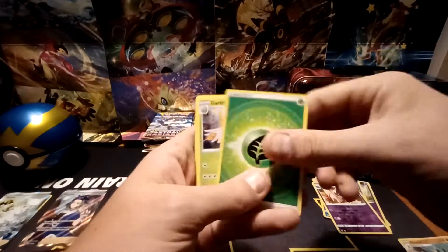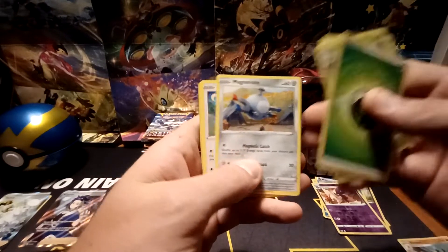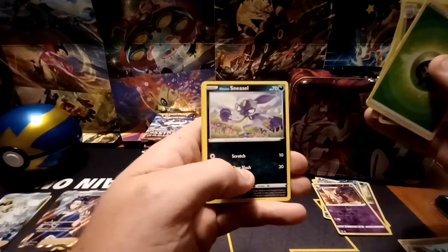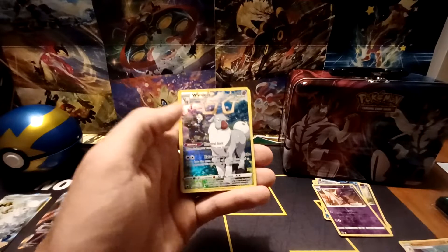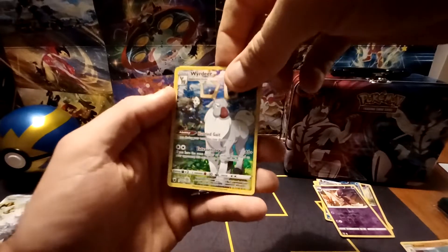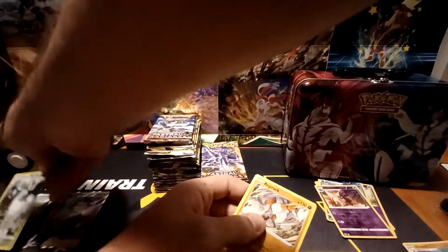We've got Grass-type energy, Dartrix, Driftblim, Darkpatch, Magnemite, Teddiursa, Hisuian Sneasel, Misdreavus, Barboach — another Trainer Gallery subset card, back-to-back there — Weirdeer, and a Regirock non-holo.